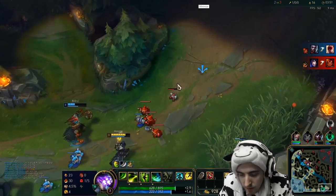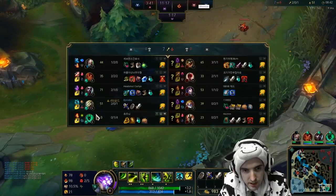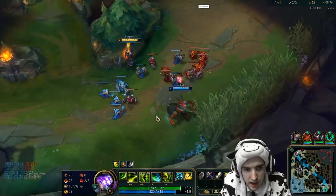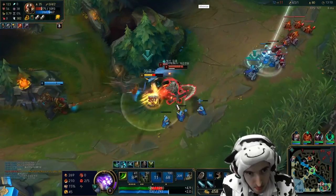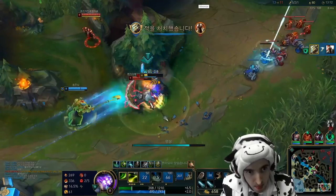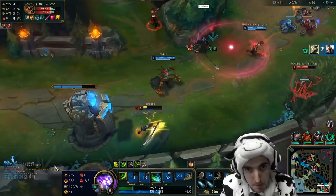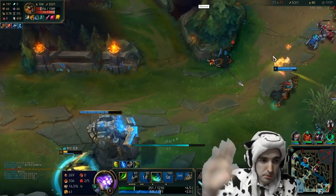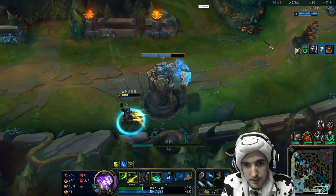How did he die? I don't understand — how did he die? Can you imagine getting LCS-level AD carry damage as AD carry Master Yi with a fucking minimize button in the middle of your screen? Oh shit. I am a god — hold the applause. And an assist, daddy.